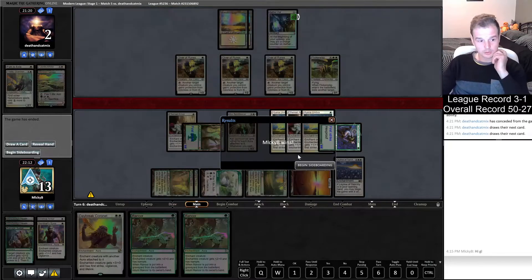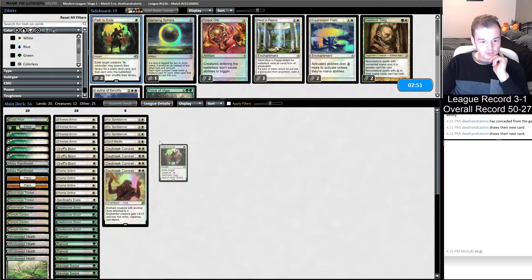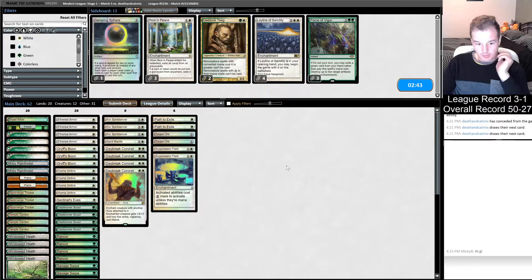We get a win in Game 1 against Death and Taxes - that's awesome! We want to be taking out our Ley Lines, bringing in our Paths, bringing in our Torpor Orbs - they're very good here. Suppression Field is very good as well. Because it's mono white they're gonna have Eldrazi Displacer, Restoration Angel - obviously you saw the Aether Vial and the Flicker Wisp, but they can flicker the Eldrazi Displacer, the Flicker Wisp. We're probably just going to go down on Core Spirit Dancers because it's a very vulnerable creature into our opponent.